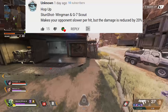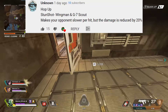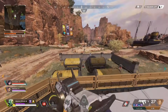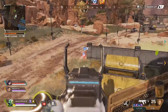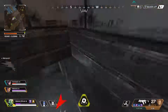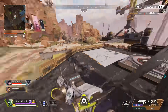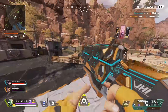Unknown said: Stun Shot — a hop-up for the Wingman and G7 Scout that makes your opponent slower per hit, but damage is reduced by 20%. A lot of hop-ups in Apex Legends trade something for something else. For example, the normal Prowler's burst does a lot of DPS but isn't very accurate, whereas on select-fire full auto you give up damage per second but get better accuracy. With Stun Shot, when people are running to cover and you shoot them, it would slow them giving you more time to deal damage, but you'd have less damage to begin with. Some sort of stun shot would really mix up the game, and I think it fits Apex Legends.